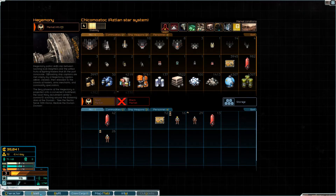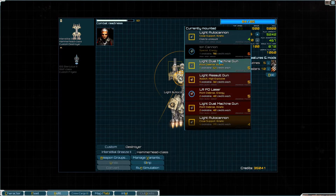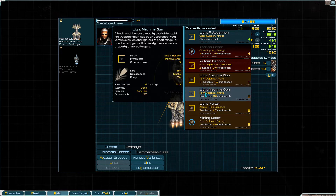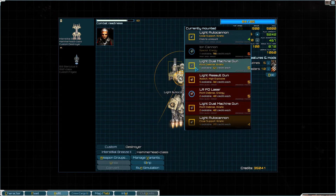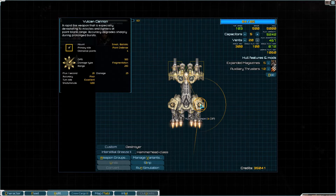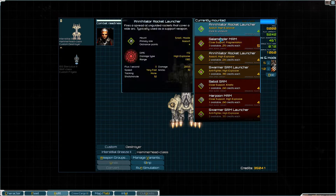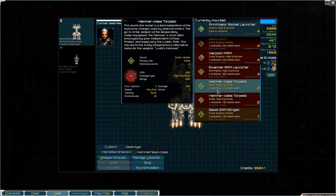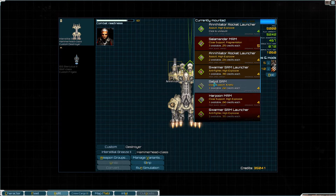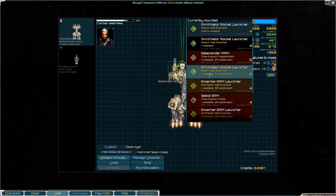I wanted to check real quick about the Hammerhead — do they have the dual version of these light autocannons? I guess not. I think I'm going to change these annihilators to something else. What do they got — just black market stuff? Well, let's do harpoons.